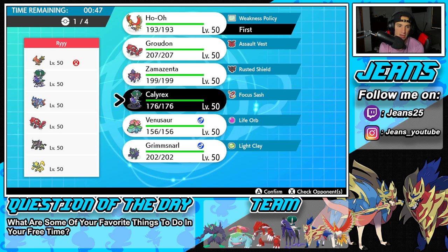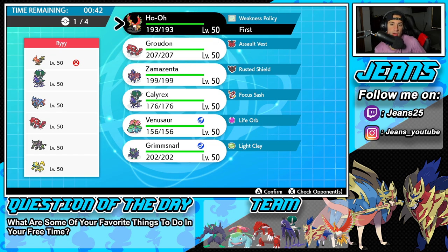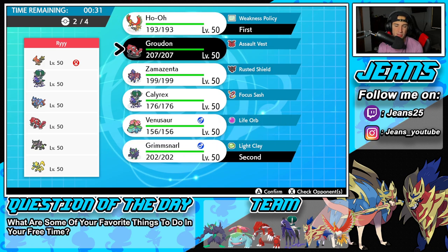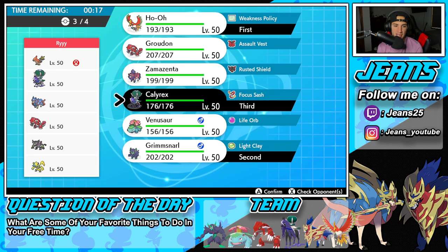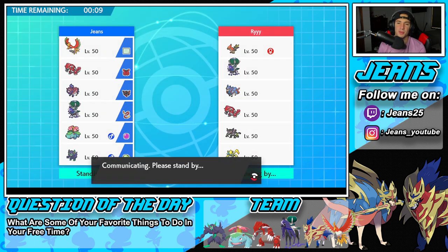I could go Venusaur and not even bring Groudon. But Groudon is still going to be a beast here with Precipice Blades and it can really roll strong. Or I could go Ho-Oh and Grimmsnarl as a nice little lead, set up some screens, and hopefully proc the Weakness Policy. I could go Zamazenta since Coaching is nice. But yeah, I've got to bring Calyrex in the back end, and then I'm thinking Venusaur. I'm just trying to decide between Zamazenta or Grimmsnarl, and I feel like Grimmsnarl is my main man. I'm going to rock with him.